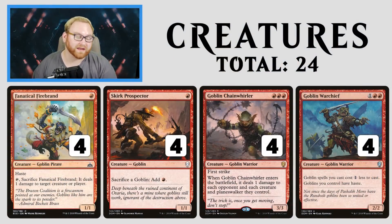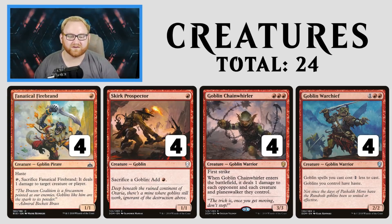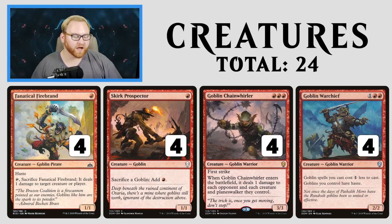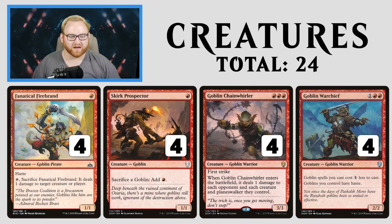Starting with our creatures, we've got Fanatical Firebrand, Skirk Prospector, Goblin Chainwhirler, and Goblin Warchief. A lot of the Goblins are actually very cheap or super fast, so this is kind of an aggro-based strategy, a mono-red-based strategy. This is basically a mono-red burn deck or mono-red deck wins style deck.